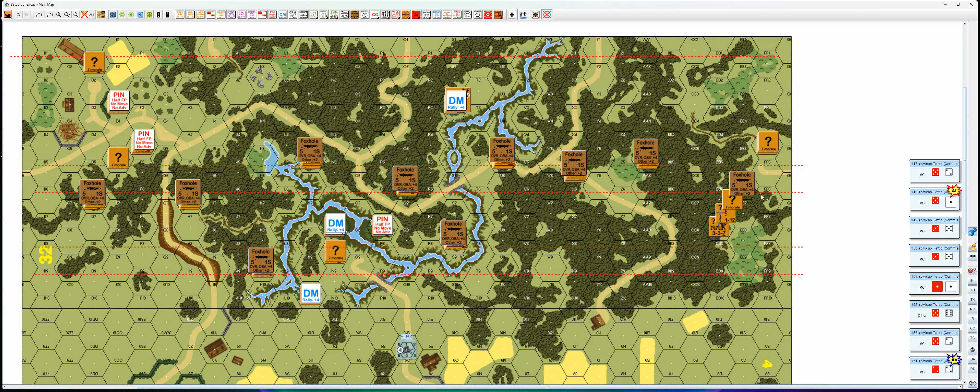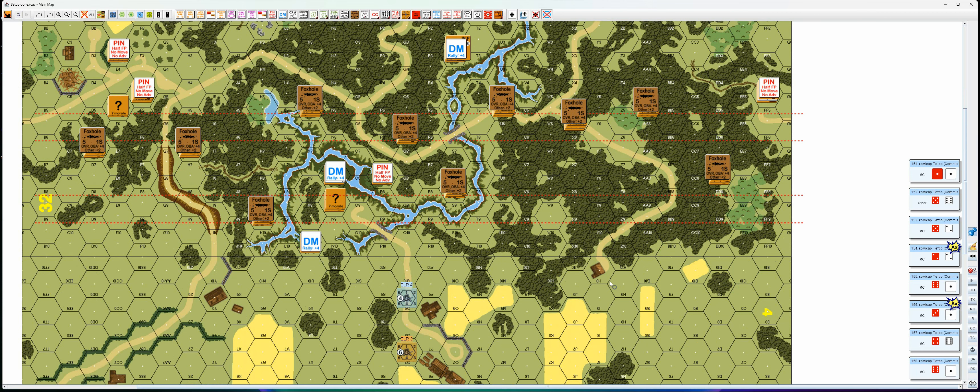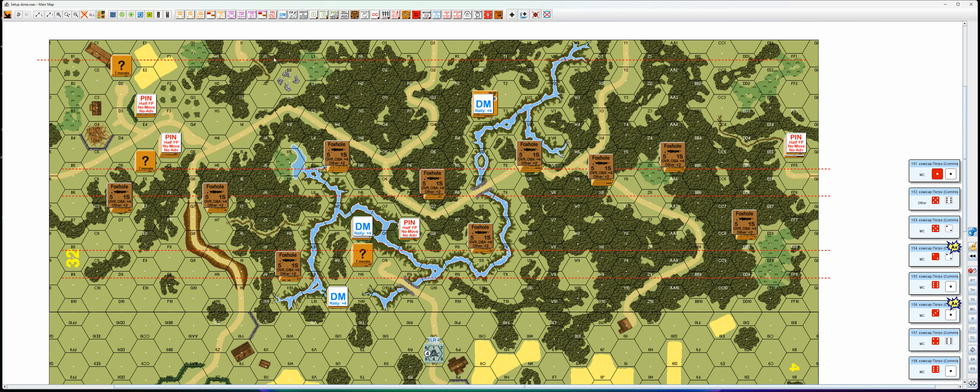This guy needs to take a morale check with a minus one modifier — minus four for foxhole, plus two for two morale check, plus one for woods — so it's a two minus one morale check, and he's good. Finally, this guy is in a building: the building goes first at eight morale and passes, then the squad takes a normal morale check and the leader takes a normal morale check. The leader breaks, and the squad is pinned, losing concealment. The squad doesn't need to take a leader-loss morale check because he's already pinned.